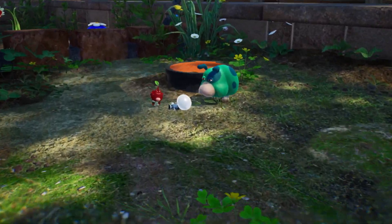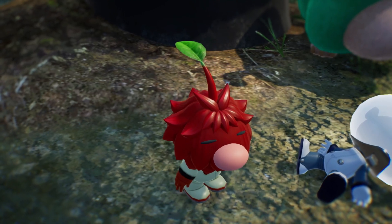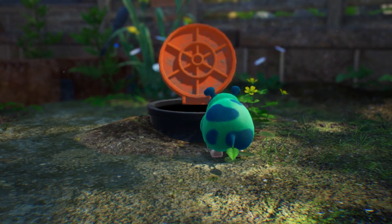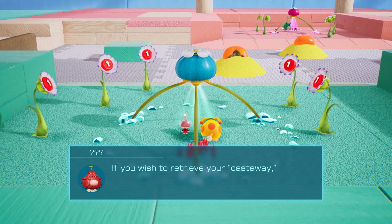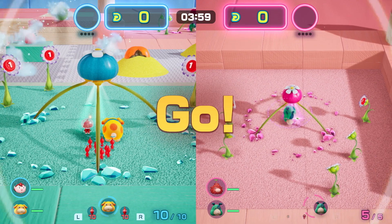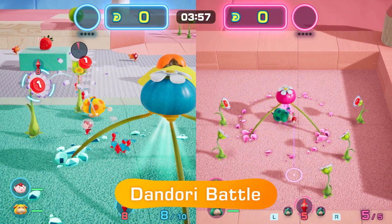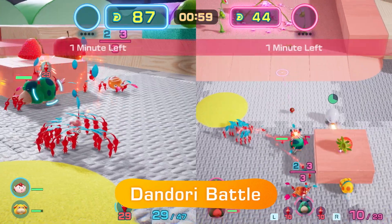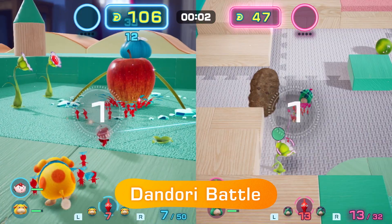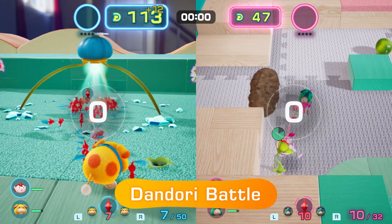This leafy individual just nabbed the castaway — you've gotta stop him! It's time for a Dandori battle! Embrace the art of Dandori by strategically issuing commands to your Pikmin and Ochi. Collect more objects than your opponent within the time limit to win and save the castaway.